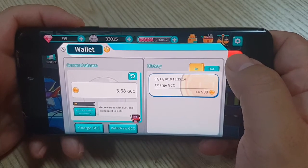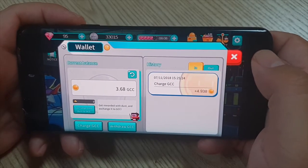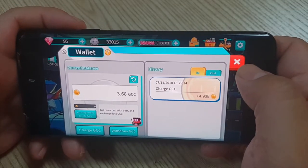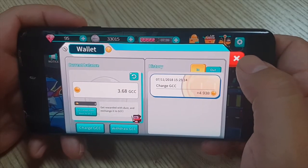Do they charge any fees? Yeah. Every time you do it, it's three GCC — so three dollars to convert it back to Ethereum. And then you can use it wherever. Where do you do that — is it on an exchange? You do it on their platform, not an exchange. Oh, so they have their own website? Yeah, they have their own website and their own platform.